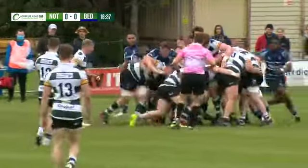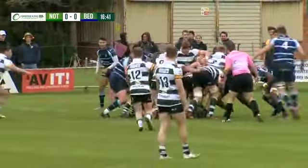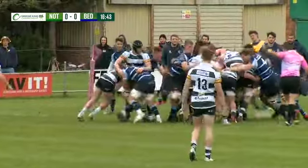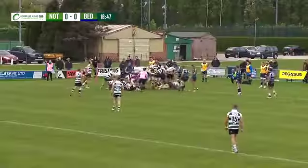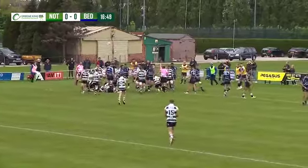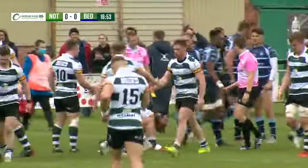The line-out once again is good from Nottingham — it looks as if they've got the hang of the wind. 0-0 here at the minute after 16 minutes or so, they're going to look to drive this over the line. The Forge really getting the push on. The referee has his arm over for the penalty advantage, but it doesn't matter as the Green and Whites cross the whitewash for the first try of the game.